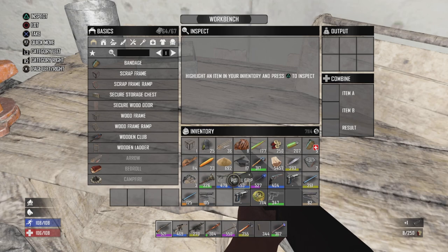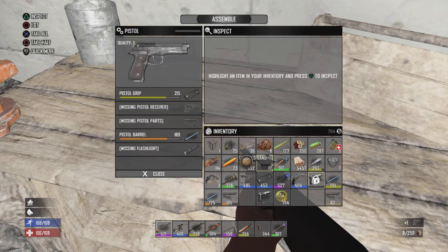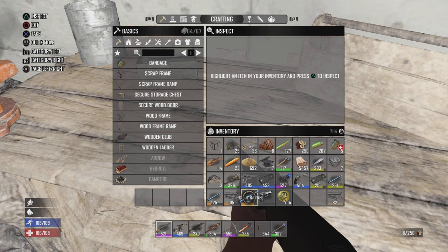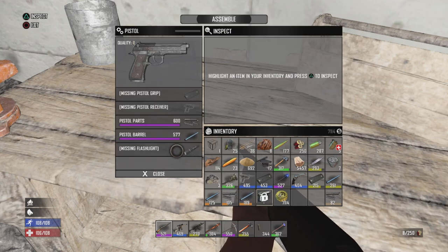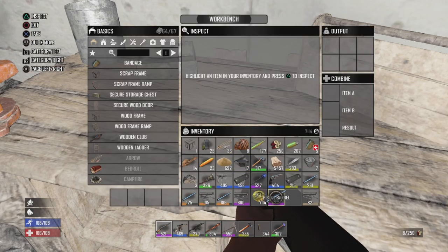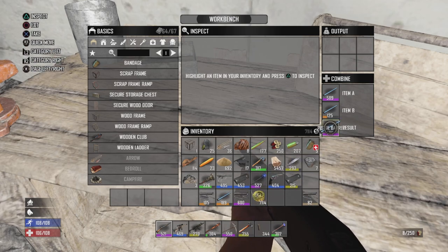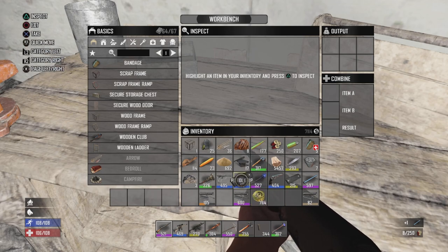We got a level 453 pistol grip. Let's have a look at this — we got a level 495 receiver for the pistol, and then we'll just pull that out. This is basically our perfect pistol parts. Let's see how much levels we can get. 589, and let's hope — 590. Come on, pop out of there. And then a level 597 pistol barrel, so that's almost perfect for that.